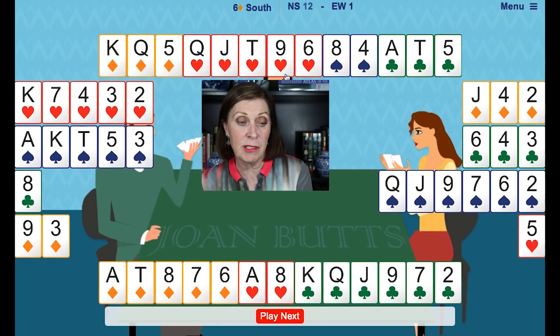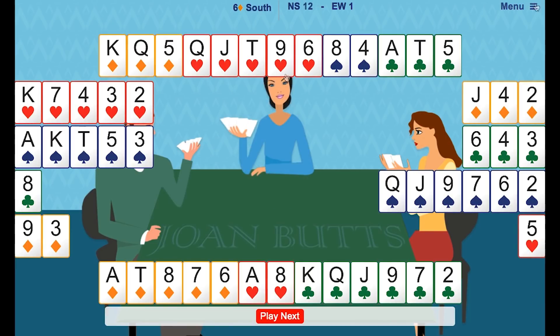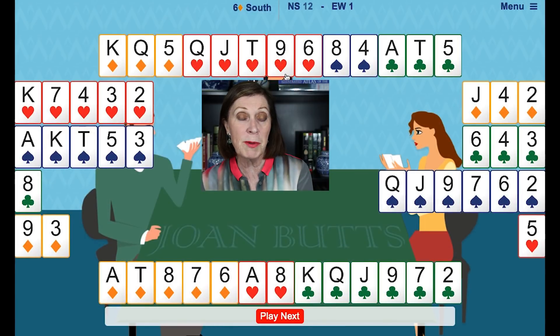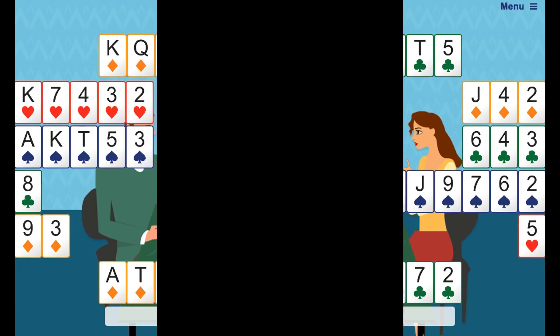I decided to use this hand as a challenge hand to try to work out what to bid over four spades. You might want to play this hand the other way because they've got a huge spade fit, and you can choose to play the hand from different directions. The question over four spades is: do we bid five diamonds, which takes us beyond five clubs, or do we bid five clubs, or do we say double? I think five diamonds is fine, but many people might like to bid five clubs. If you've got any comments about the hand, I'd love to hear them.